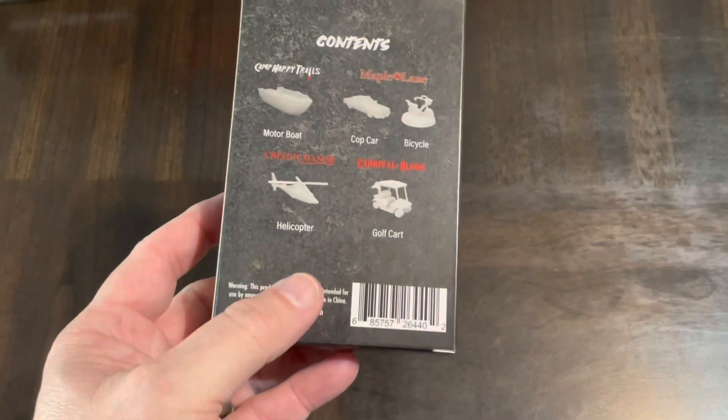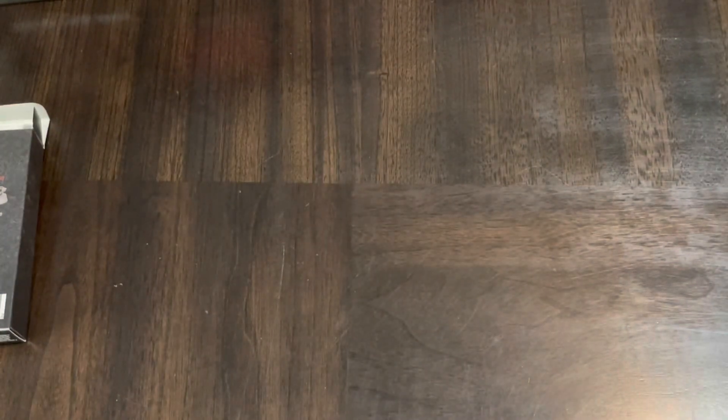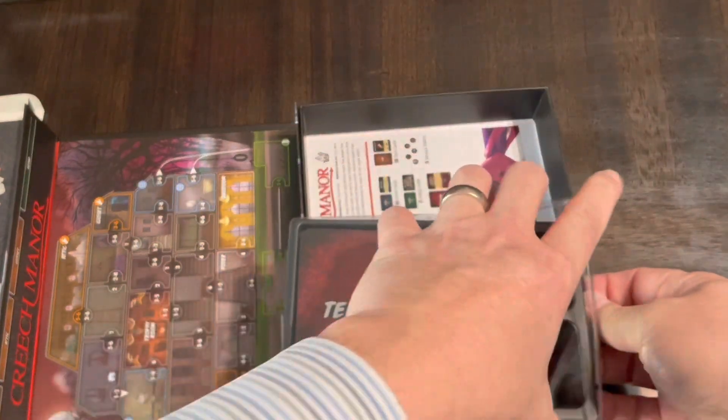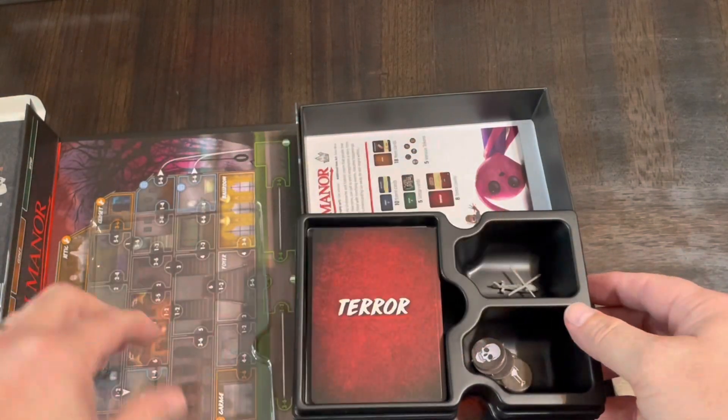The helicopter goes to Creech Manor, so let's go find Creech Manor and then put it right in there.